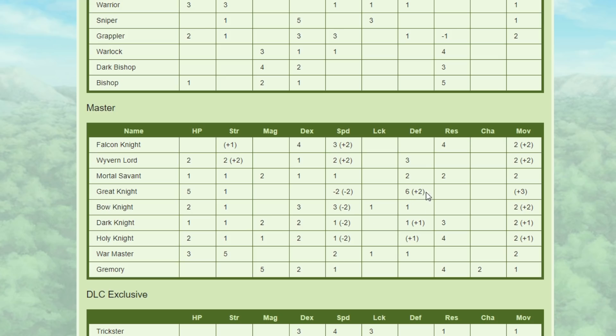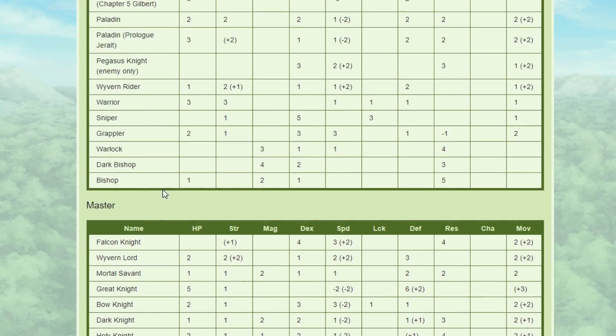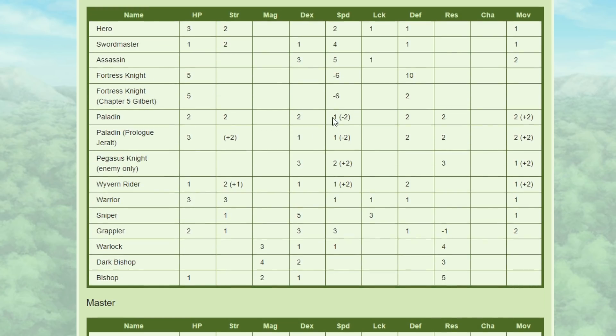The Defense is going to help you mitigate getting doubled, but the problem I have with the stat spread is: if we look at Advanced Classes and Fortress Knight, they get 10 Defense. I really like that 10 Defense. They get minus 6 Speed instead of minus 4, but the difference between minus 6 and minus 4 Speed on Maddening generally just means you're getting doubled either way. So I'd rather have the more Defense overall if you're trying to have a tanky unit.